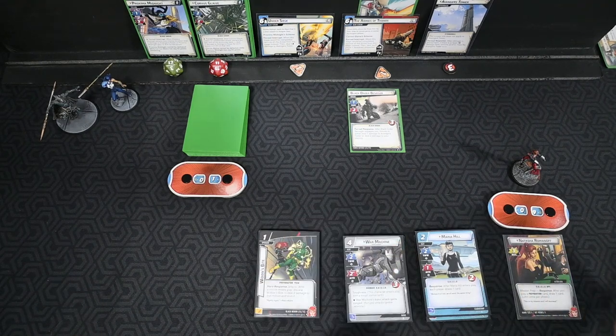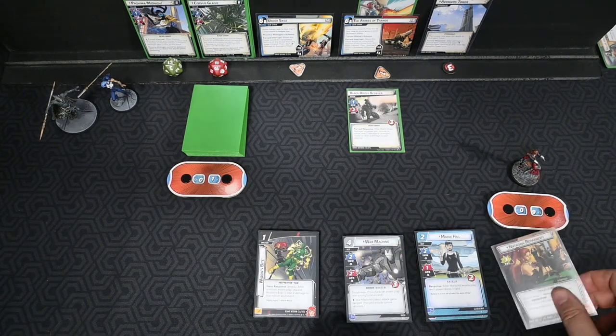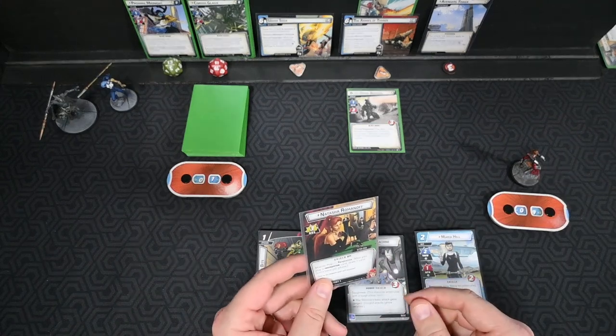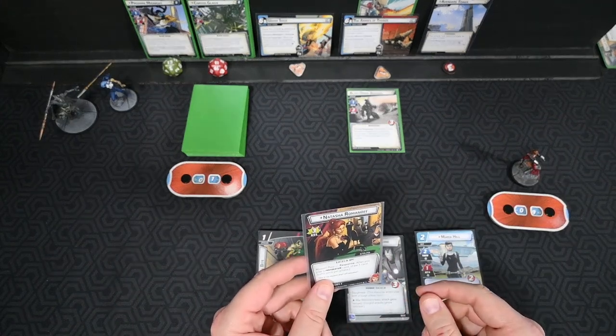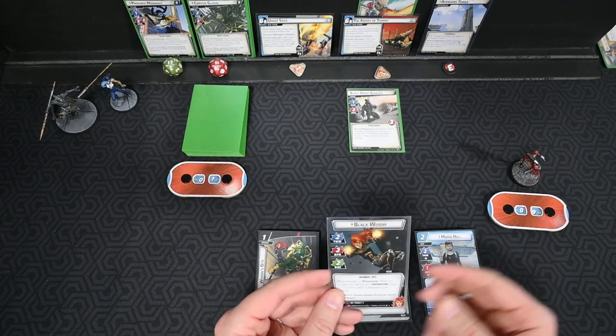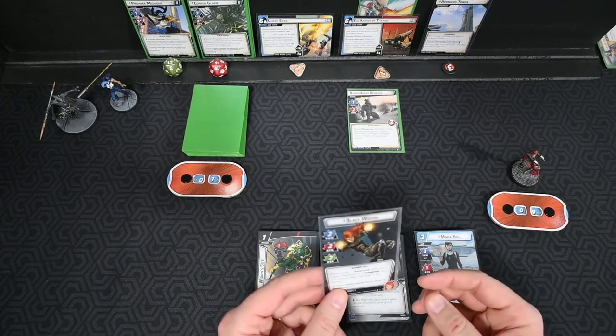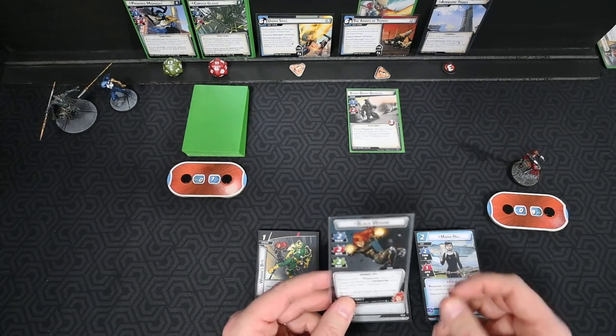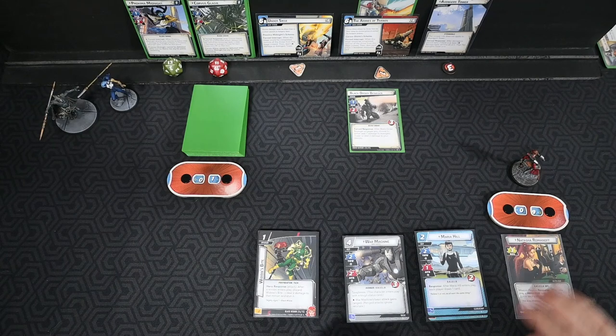For Black Widow herself: nine hit points on her Alter Ego side, three recovery. Mission Prep response — after you play a prep card, draw one card. On her hero side, a perfect stat line of two, two, and two. Avenger, Spy. Widowmaker response: after you trigger the ability of a preparation card you control, deal one damage to an enemy. Okay, we're going to get shuffled up and be right back — it's Black Widow versus Proxima and Corvus.